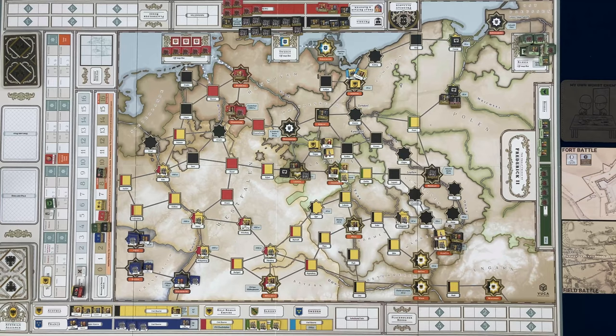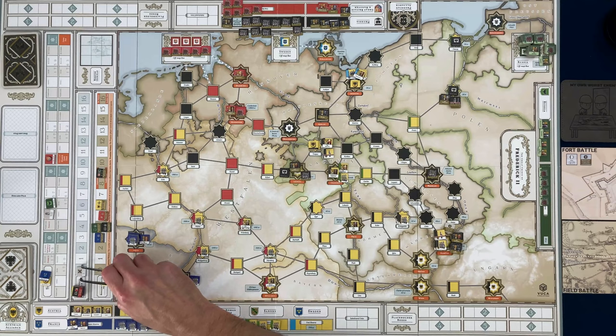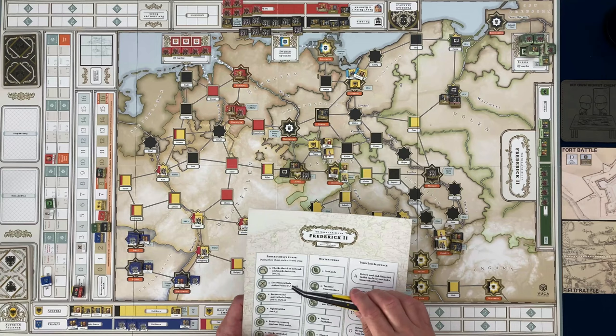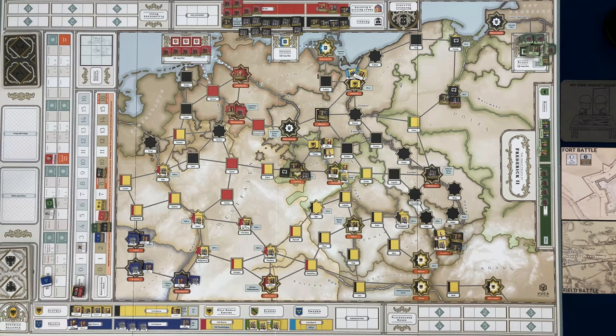We pull out France — this is the first time France gets to go. France is part of the Austrian alliance. They roll for action points and get a two — nothing spectacular from the French. Move that up to two. They're in line of communications, nothing to recover, so all they can do is march — though they won't get far with only two action points given how far south they are on the board.